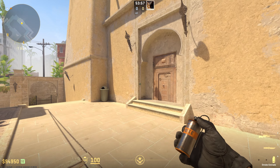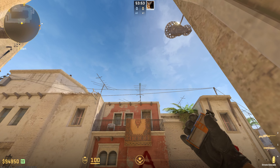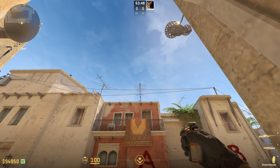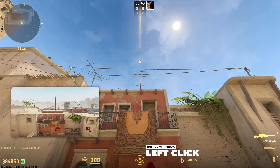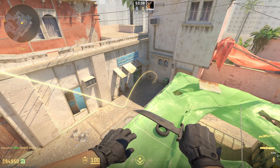The last two smokes you have to throw from spawn. Come onto this door on the right side and look into the antenna on top of it — that's where you will throw your kitchen door smoke. You have to run until you hit the second to last line, then run and jump throw. Just like the other door smokes, it stays outside kitchen but it covers the entire spot.